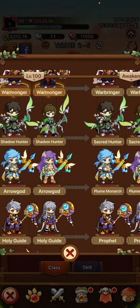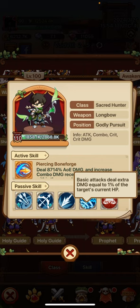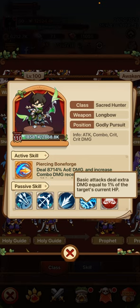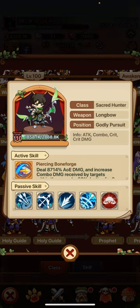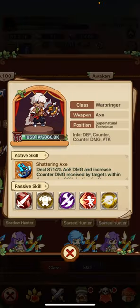For your Shadow Hunter, you want to focus your attack, crit, crit damage, and attack speed. You want to throw some combo in there, but I would argue this is more of a burst damage class with crit and percentage health. Combo is more supplementary compared to the Arrow God where it's a primary stat. Warbringer, you want to focus counter, counter damage, attack, crit, and crit damage.